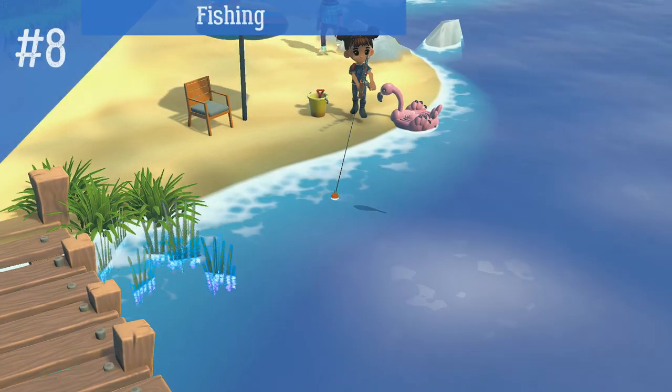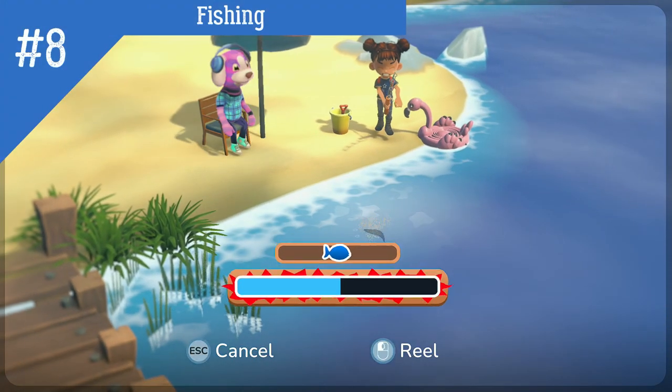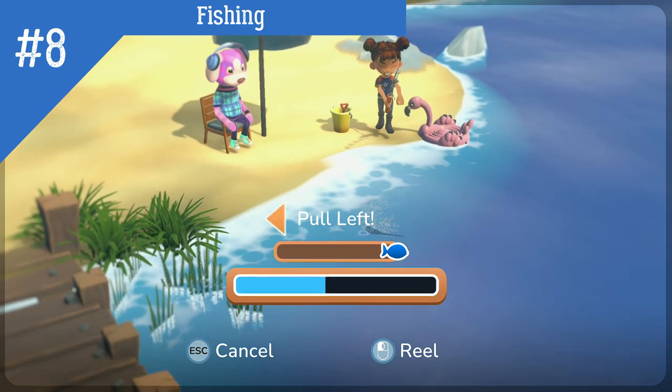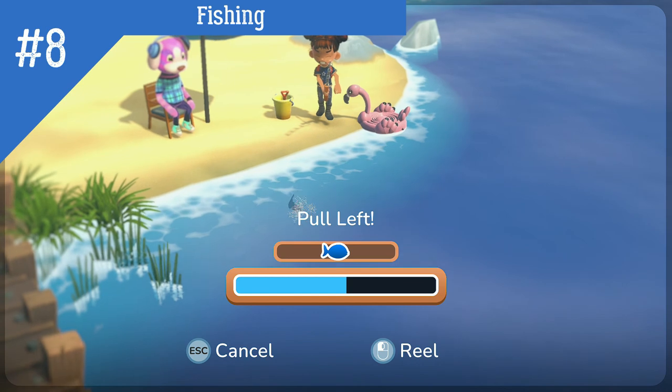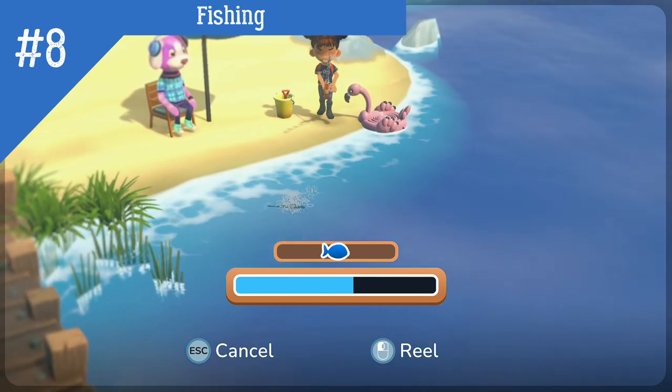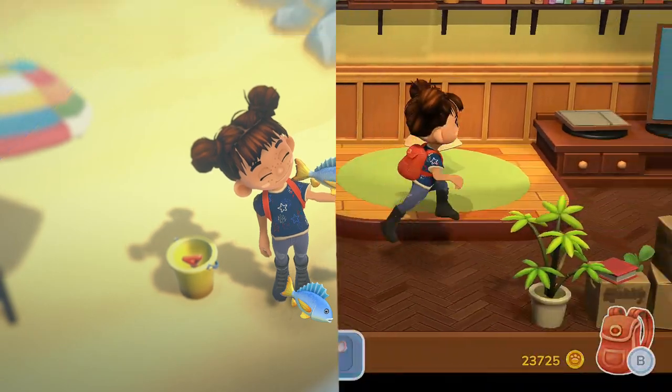Number 8. Fishing. Fishing seems to be a struggle a lot of people have when they first start Hoko Life. Basically, you press the button it tells you and you only press one button at a time. I have created a video walking you through the process of catching a fish if you would like to check it out in more detail.